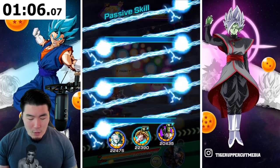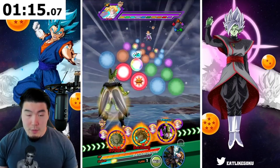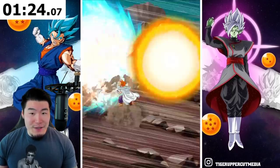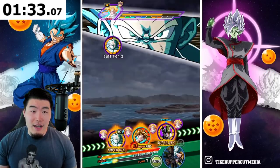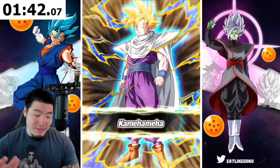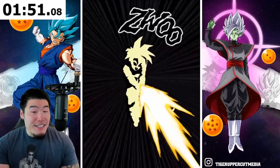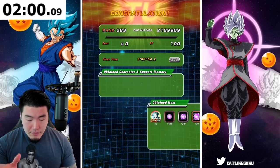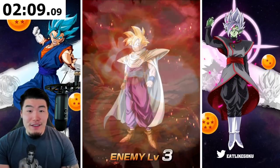We beat level 1 in right around a minute. Let's see how much damage these Gohans can do. This is pre-EZA Gohan — very bad defense. We took 10k for a normal, which is not great. We're going to take 100k for a super — actually, that's not terrible. I was expecting to take a lot more. Both Gohans are definitely viable on this event. Level 3 now — about a minute per stage. Making good progress, hopefully you guys are doing well too.